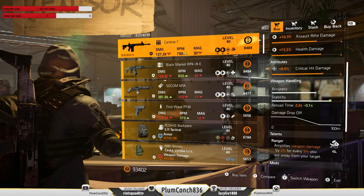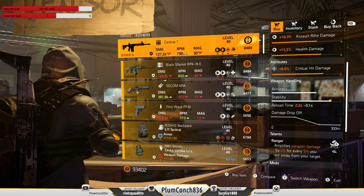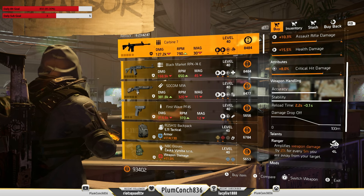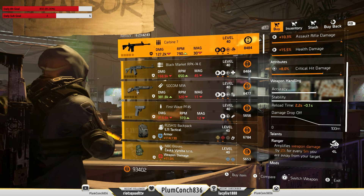Marco at the Haven this week has the saving grace of all vendor resets — he's got this lovely Carbine 7 with Ranger. All you need to do is swap the crit hit damage for damage to targets out of cover and max out the rest of it. This gun is an absolute laser — make sure you try it out.